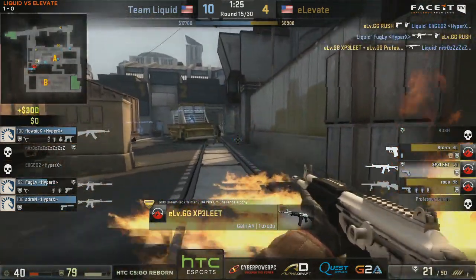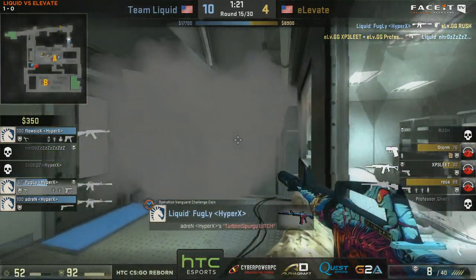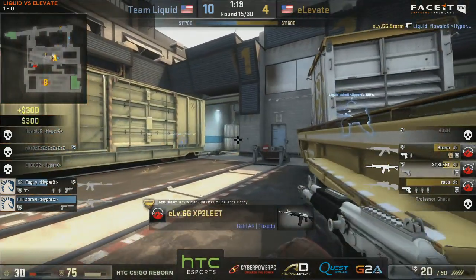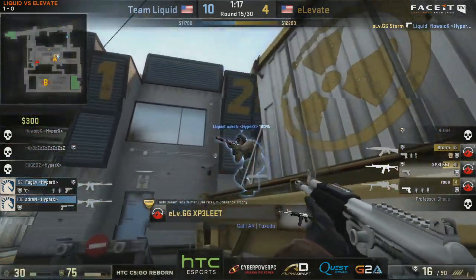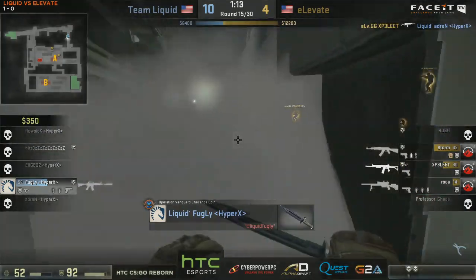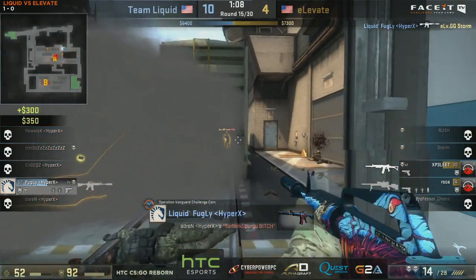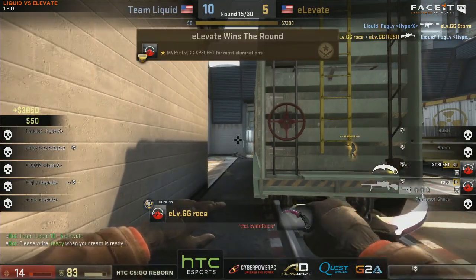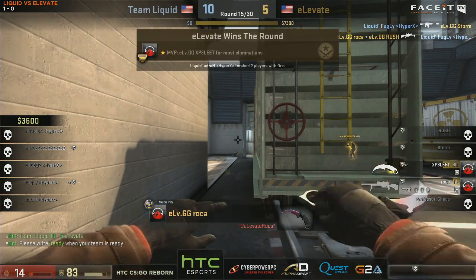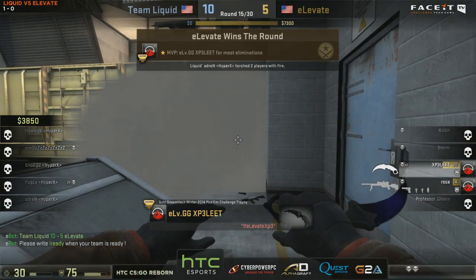XP3 coming through the fire is going to find himself a frag. Three versus three. Elevate though are down on the weaponry - they've got a P250 and a Scout. Fugly with no help has elephant feet, but that's going to be a shot to take down the planter. However, position reveals and Elevate find themselves with five rounds on the board.